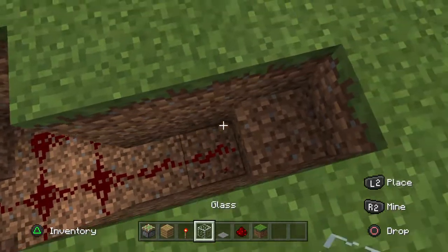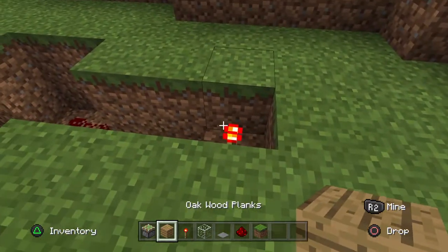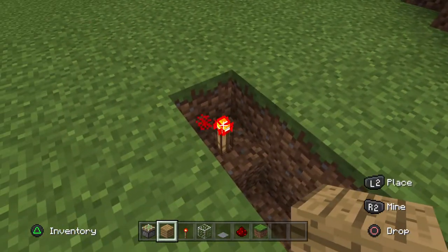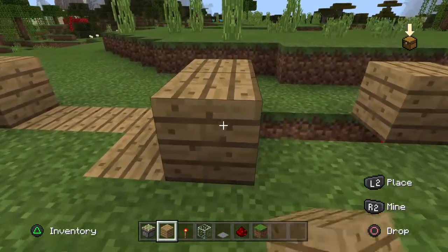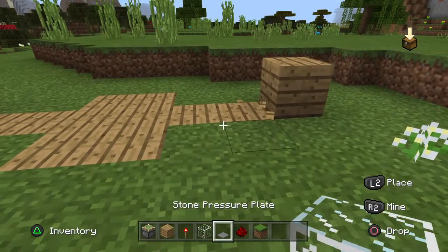Then you want to do the same over here. Get your block of choice — my block is this — and you want to do that on both sides. Put your block of choice on top of the redstone torch.